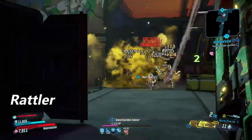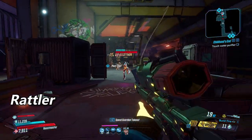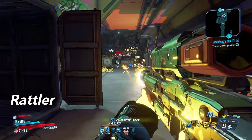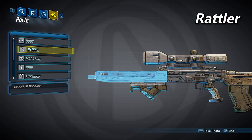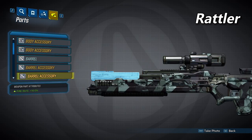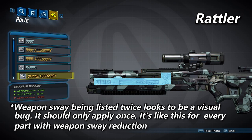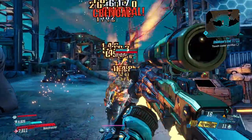Next we have the Rattler barrel. This one will have the fastest fire rate of the non-alien barrels, but will also have the lowest damage. This barrel with burst fire will fire in five-round bursts. Like the others, it can also spawn with three accessories. The first will increase your fire rate by 10%, the second will also give you a 10% fire rate increase, and the third will decrease your weapon sway by 20% and decrease your recoil width by 25%.